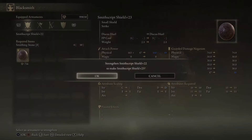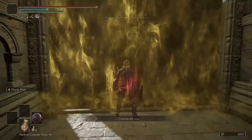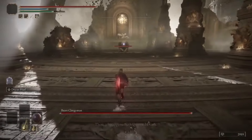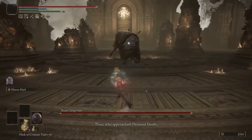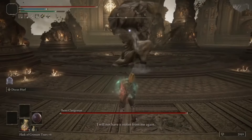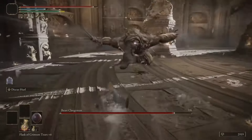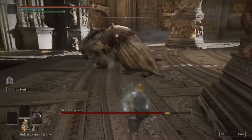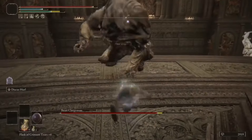Our next weapon is the Smithscript Shield. Damn, that range is incredible. This weapon absolutely shreds - it's FP efficient, great damage, solid range, very quick. There's nothing not to like about this weapon.